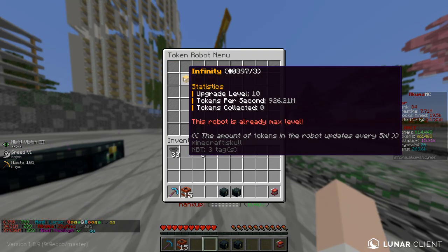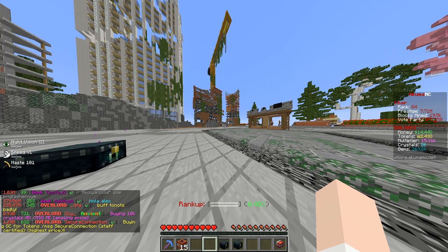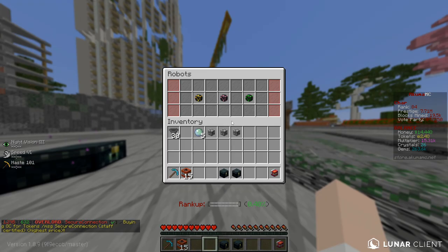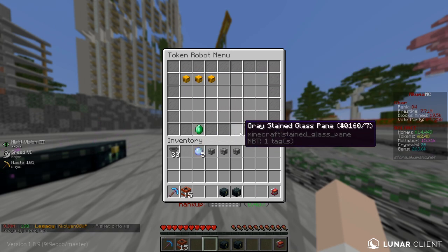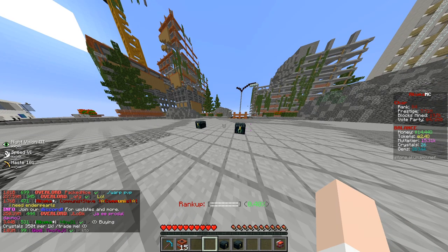After upgrading, each one makes 926.21 million tokens per second - that is very, very good. We're gonna max upgrade all of them, and now we're going to be making close to a billion a second from all of these. We have the brand new infinity robots. On top of that, we literally have 2.4 quadrillion tokens - I don't think I've ever had this many tokens before.